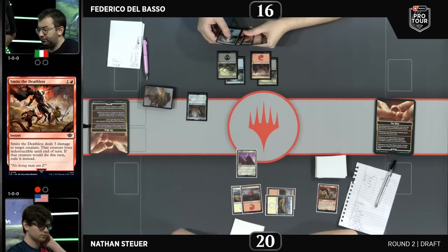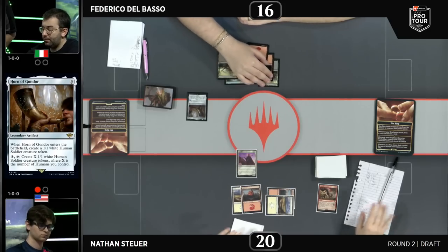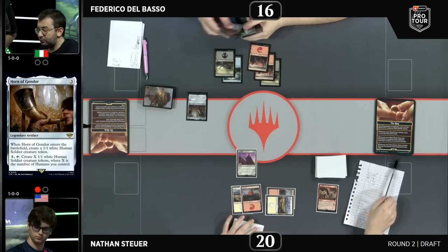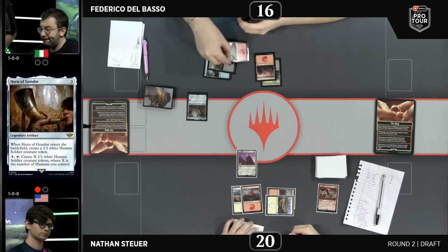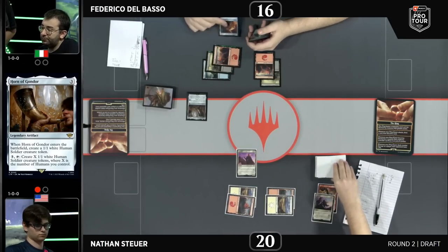Toot toot — the Horn activates. Smite the Deathless, of course, is the response. Delbasso now looking at a very empty board state. The Horn of Gondor not having the impact he was hoping for. This is open deck list between these players, so Delbasso knows there was one removal spell that could have been there. Not only do you just have to go for it, but a little unfortunate to have it line up that way.